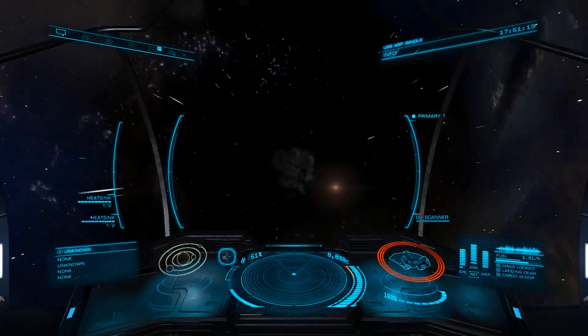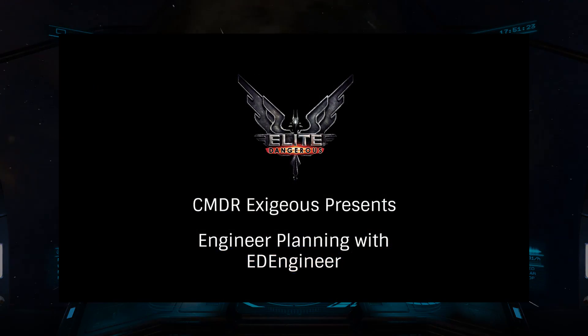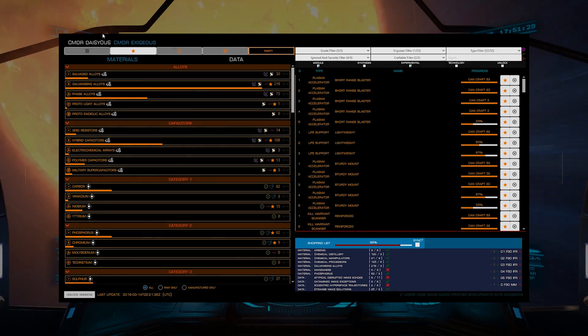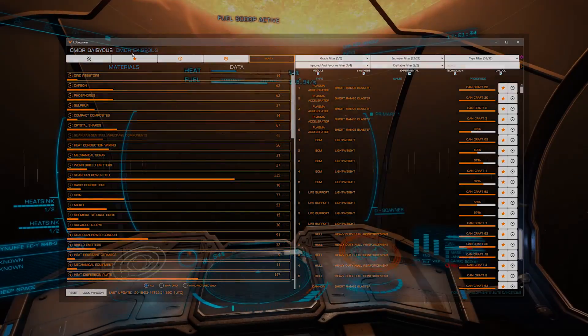The best way to do this is to use the fantastic ED Engineering tool, which we've also covered in a previous tutorial, once again linked on screen now. ED Engineer will allow you to create a shopping list of all the items you need, so you can ensure you have everything ready when you arrive at the engineer's station.